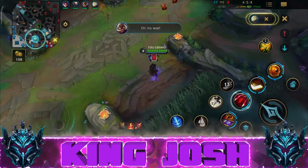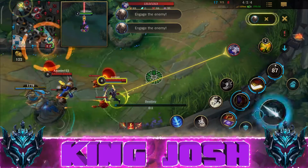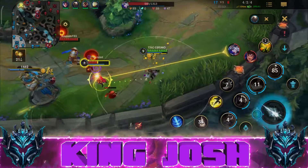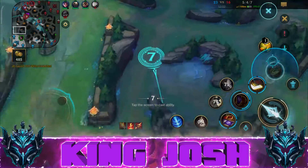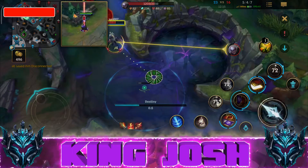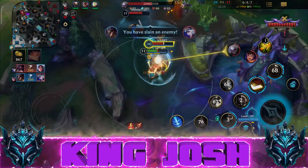Tip number four: before you go into a team fight, make sure you have a card in hand, preferably the yellow card so you can stun your enemy champions. It's really nice to engage, or you can go with the red card for area damage and slow down the enemy champion so your team can follow up with the ultimate or CC and also keep the match intact.